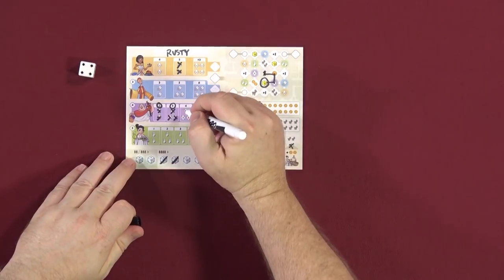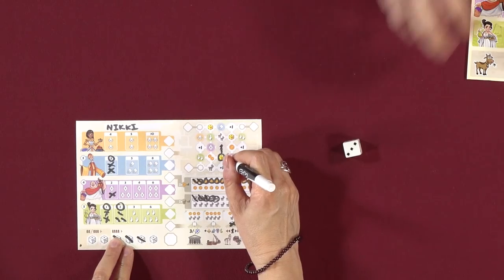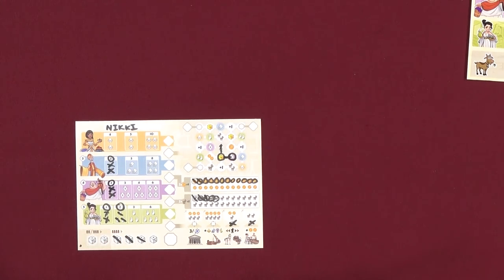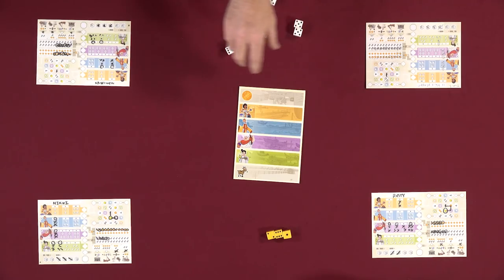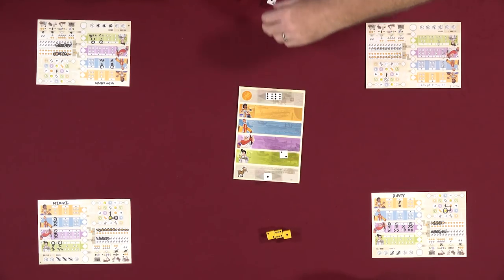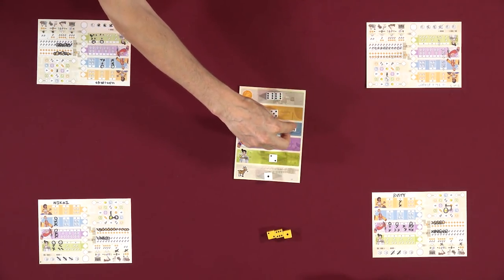Nikki takes green goods to progress in a shop, hoping to finish first for the bonus. Lincoln takes gold for four coins. Rusty starts the last round with his gold die. He rolls and gets another strong result. With fives as the top value, he finishes off a shop for eight points. The group notes he's been dominating. Nikki gets a poor roll with four ones and realizes she accidentally moved her steward one extra space, which gets acknowledged and corrected.